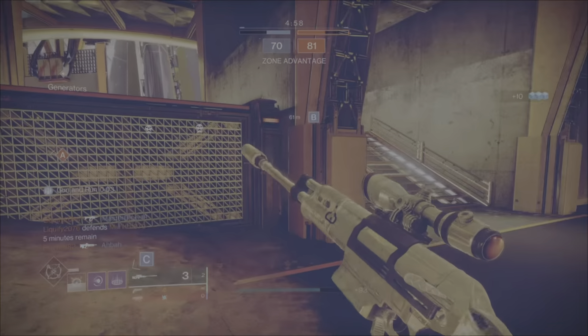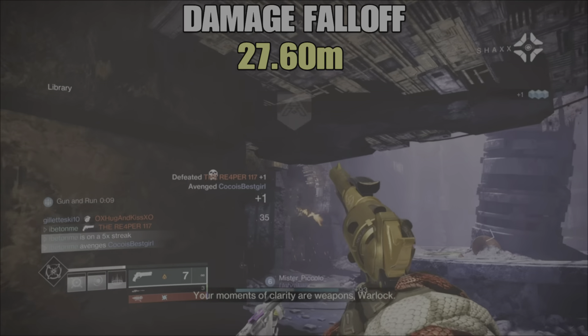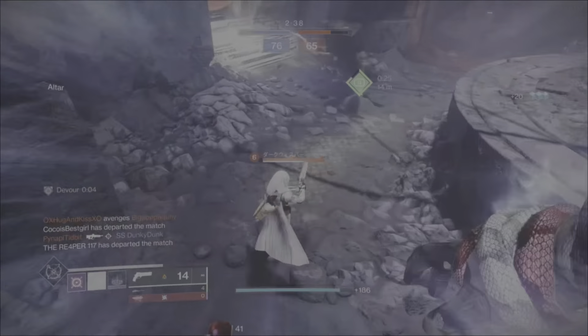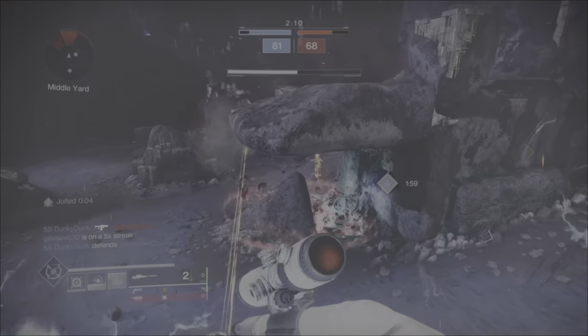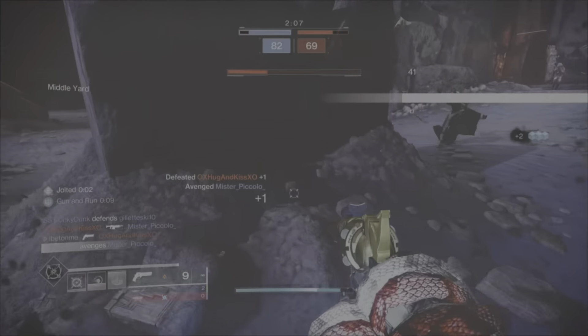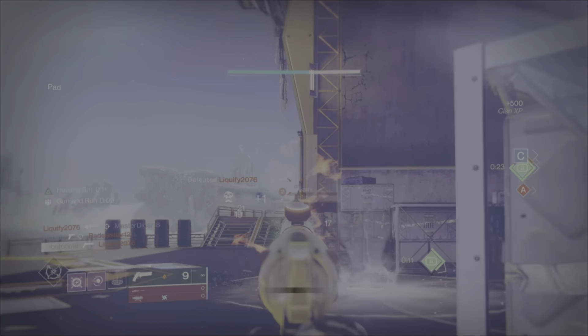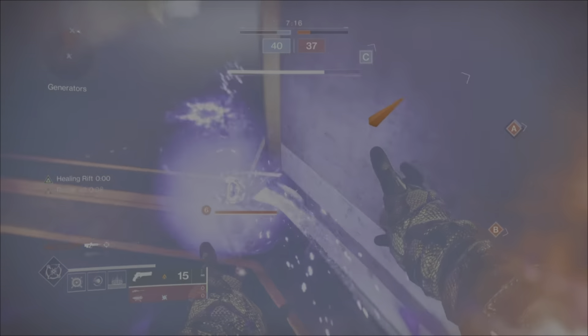The base range on this weapon is 37, with damage fall-off starting at 28 meters. I'll show you perks that can make this weapon very competitive. Down below, I'd love to get your thoughts — did you use the original Trust before it got sunsetted, and what god rolls are you going to be farming for this time?